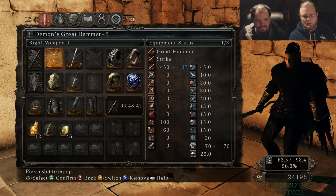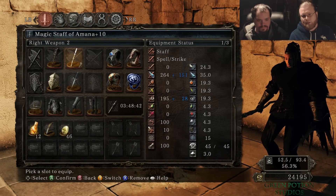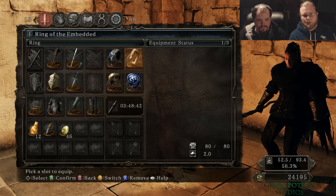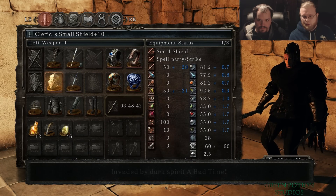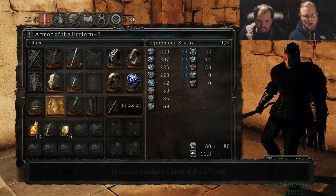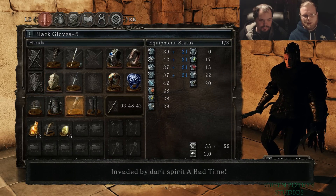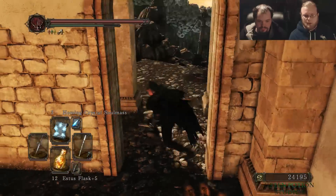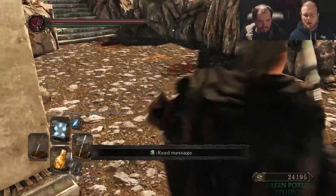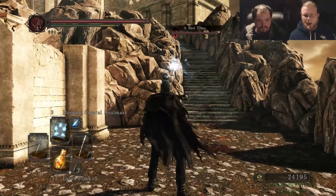So this is kind of an interesting build: Demons Great Hammer, Magic Staff of Amana, Blue Tear Stone Ring, Ring of Embedded, Third Dragon Ring, Ring of Knowledge, Blue Dagger, Cleric Small Shield - and we are being invaded by a bad time. Arm of the Forlorn, Bonecrown, Black Gloves, Black Boots. It's a hybrid build but also kind of a glass cannon build - low health, high damage.